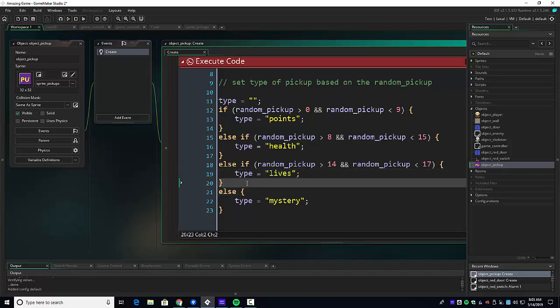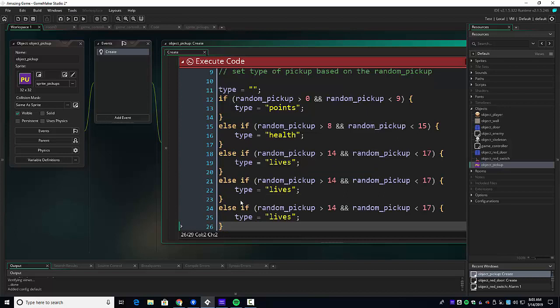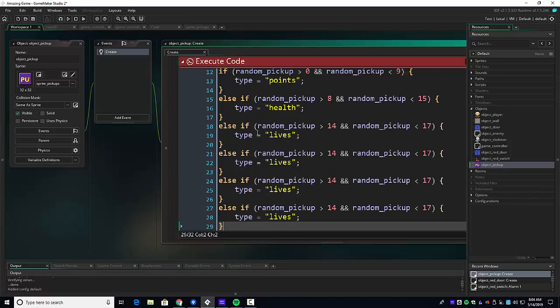I'm going to code that right now and come back and talk about what I did. Then we'll deal with what happens when the player collides with one of those other settings. Before I do, I just want to remind you to never underestimate the power of copy and paste — Control C to copy, Control V as in Victor to paste. If I paste this multiple times, all I have to do is change the numbers and change the type. A great way to speed up your production.